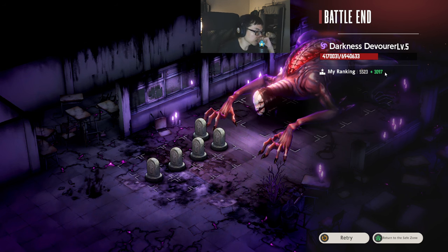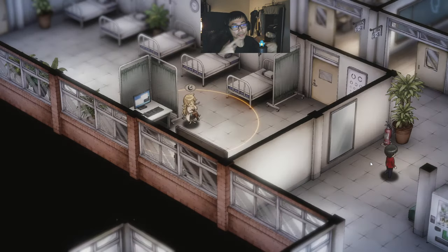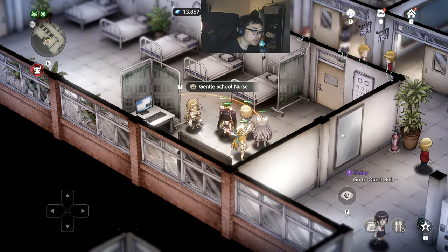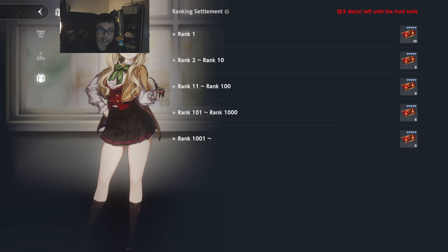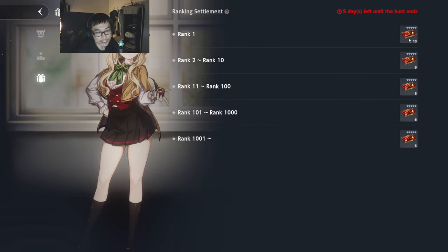That is going to be my total overall ranking for the time being. I believe I can re-enter and fight the boss with the same team. For the rankings — rank one is going to get 10 tickets, rank 2 to rank 10 gets 9 tickets, the difference is not that high. If you can't make it to the top 1000, you're going to get 5 tickets — everyone will just get 5 tickets. You only get 10 pulls for being rank one, so it's more just for fun.